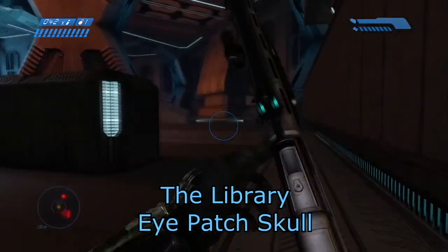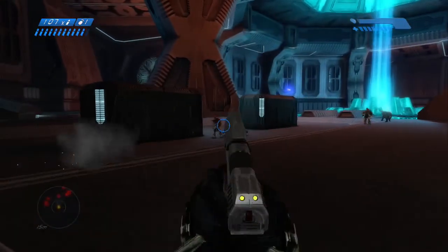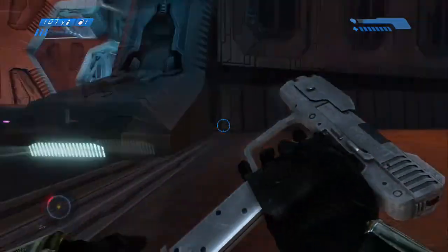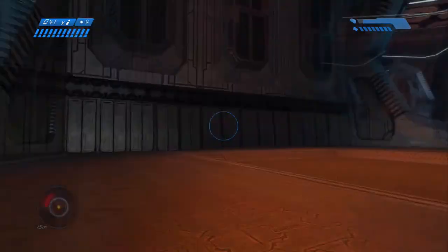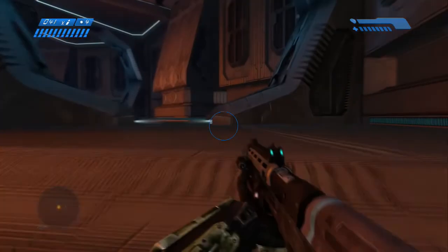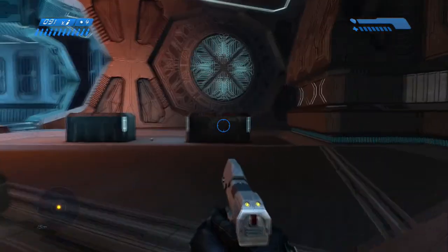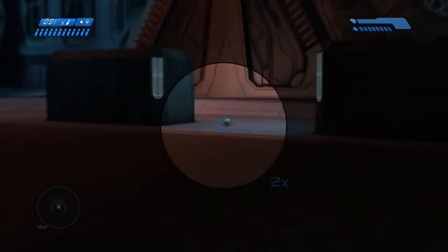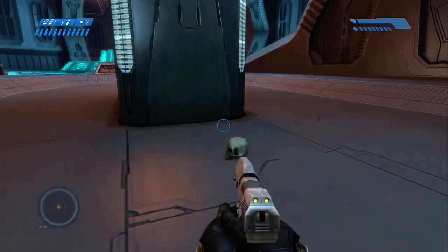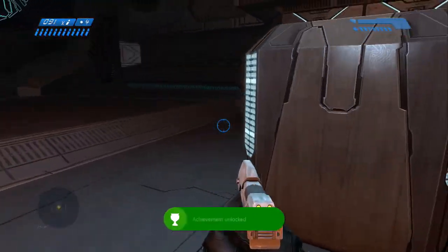At the end of The Library level, the skull is going to be behind the objective to end the level. Don't go towards the objective, because the last thing you want to do is end the level and have to redo it all over again just to get the skull. Just go all the way around the room — I sped this up as much as I could — and the Eyepatch Skull is sitting right there. Be careful not to approach the objective. Grab it for another 5 gamer score.